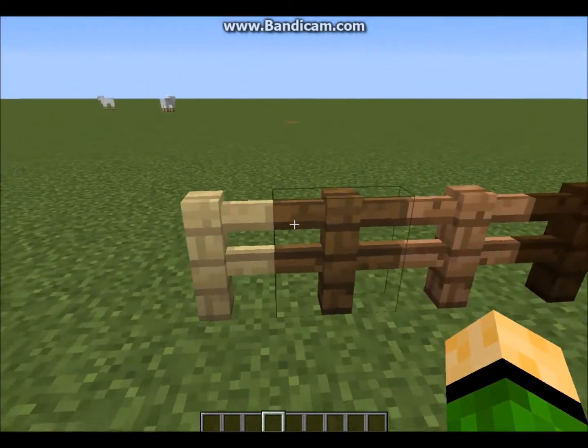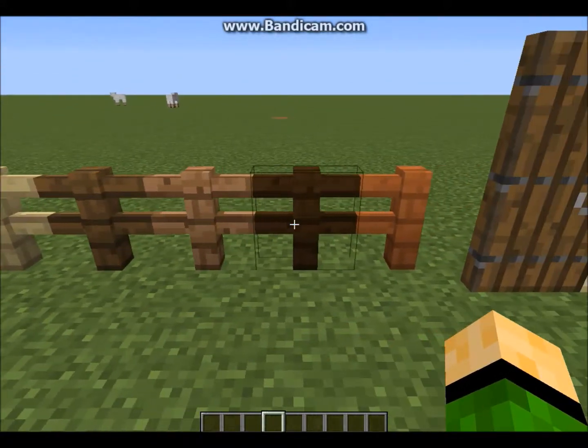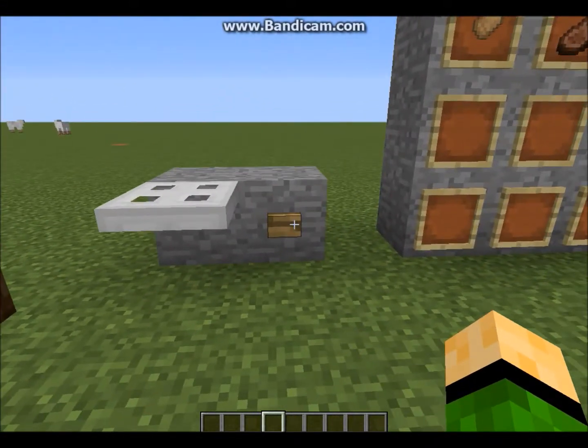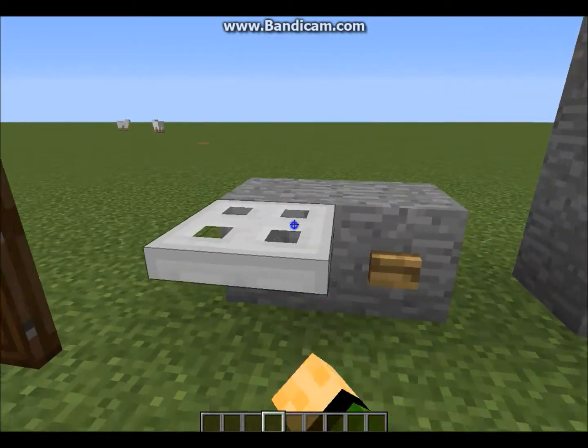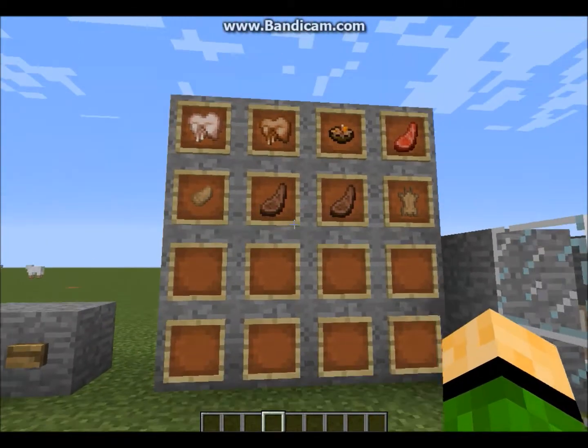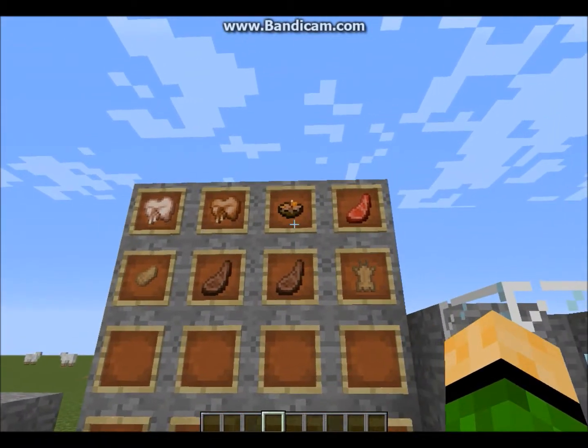There is now a new kind of every color wood for fences and doors. There is also an iron trapdoor that can only be activated with redstone.